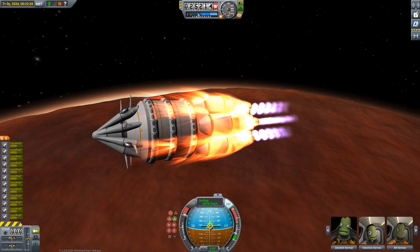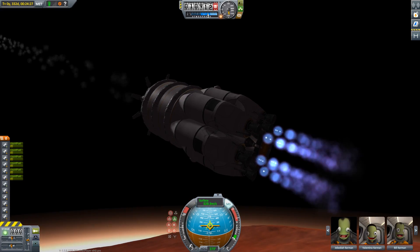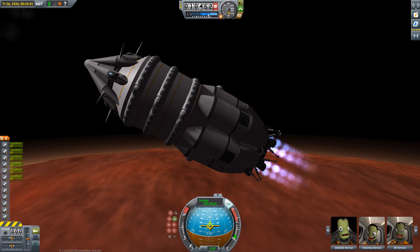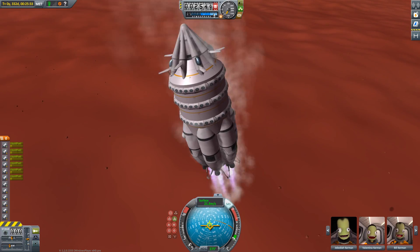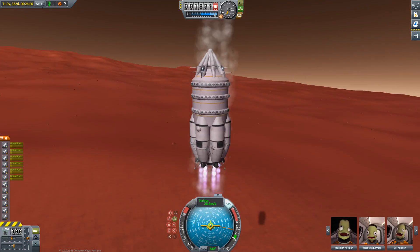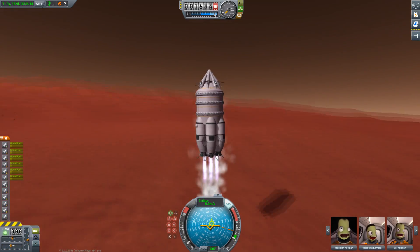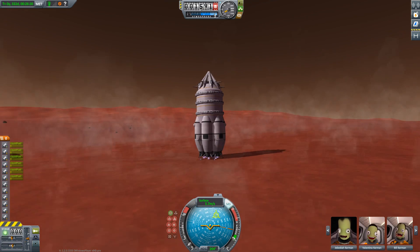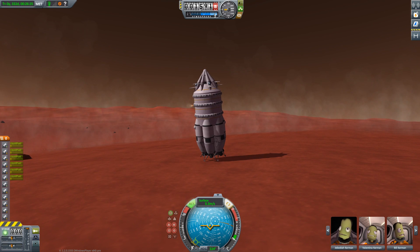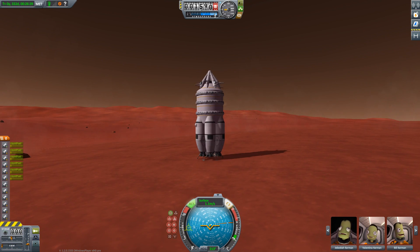We're burning really hard so we don't burn up in the atmosphere. I'm really relying on those big engines in the back — I can switch half of them off with an action group. You can see me here only riding on six engines instead of 12, but that is enough for Duna's low gravity.